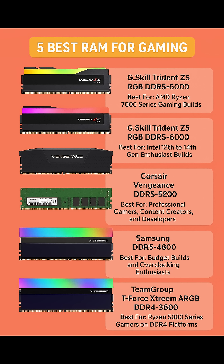Number 3: Corsair Vengeance — Best for professional gamers, content creators, and developers. The Corsair Vengeance DDR5-5200 brings professional-grade memory capacity to high-performance PCs.